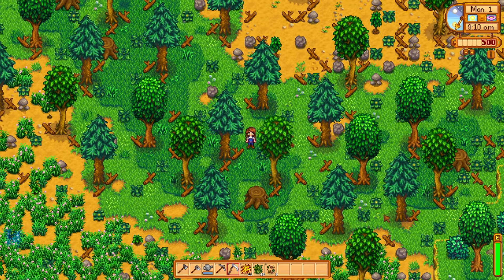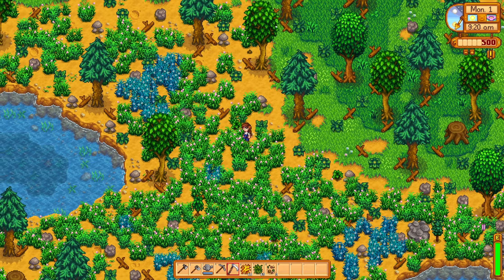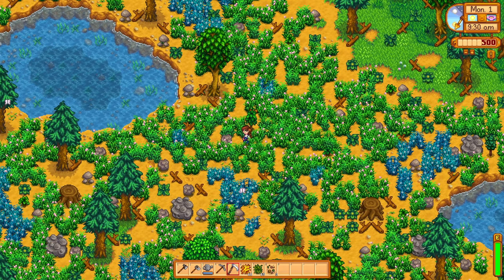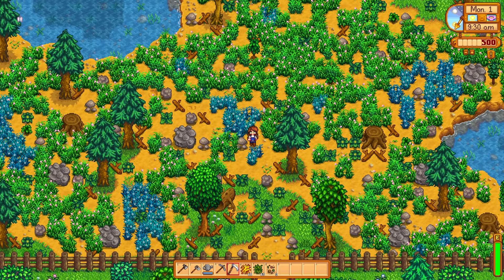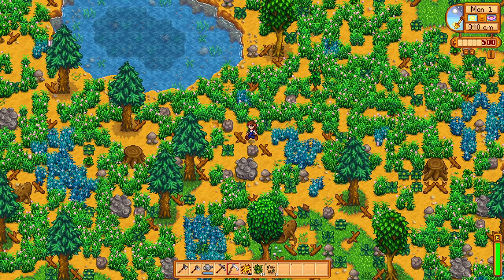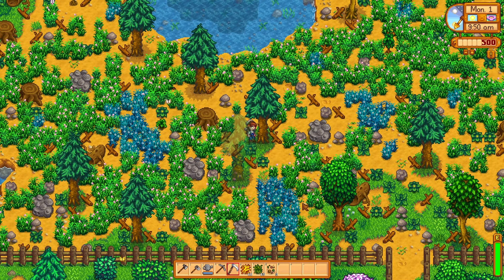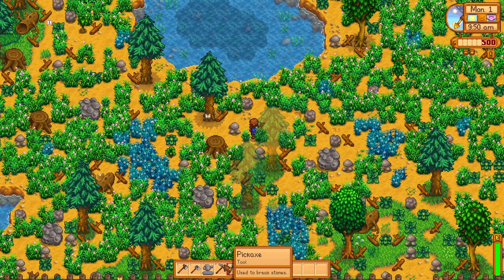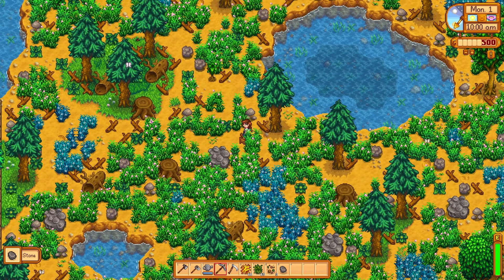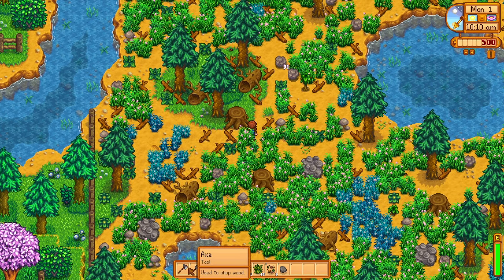We got a lot of green areas, which is nice. I know if you want to be the ultimate farmer you should pick the basic farm, but I think it's a lot more fun to decorate around areas with ponds and grass. Like this pond is super cute. What a great decision to choose this farm. We got two ponds, a little river — I love this area so far.